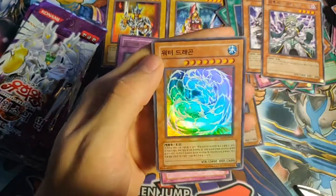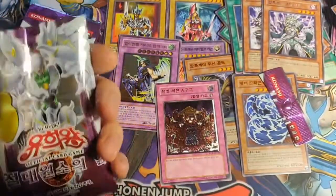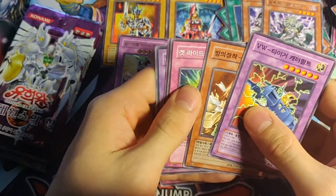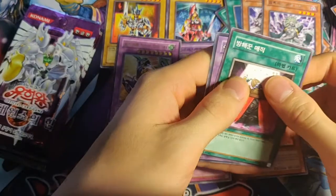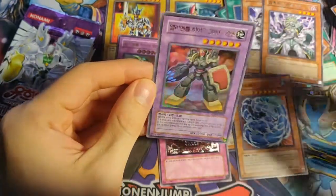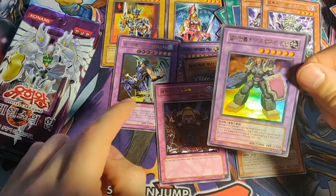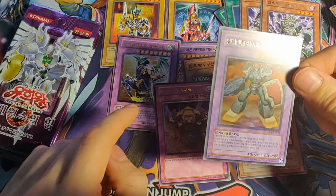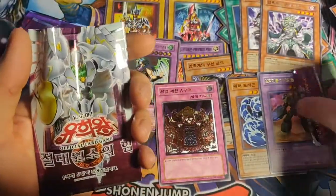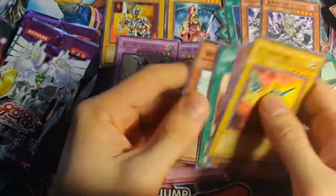It's a Super Rare — oh nice, it's a Water Dragon! Okay, calm down guys, almost there. We have an Ultra Rare! It's an E-Hero — and oh, it's actually Rampant Blaster. Okay, so I need to check up on Tempest — maybe Tempest is not even an Ultra Rare but a Super Rare. But yeah, Rampant Blaster, nice! That's a cool Ultra Rare. Maybe Beige is another one, but it's an Enemy of Justice.